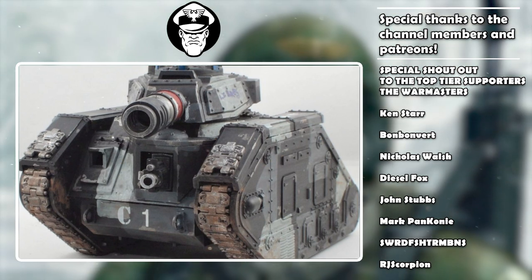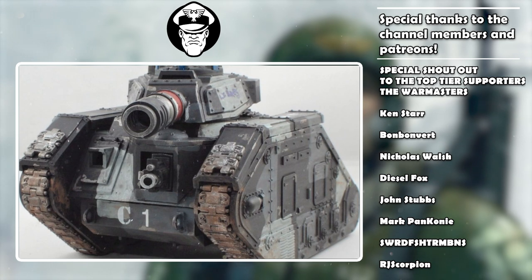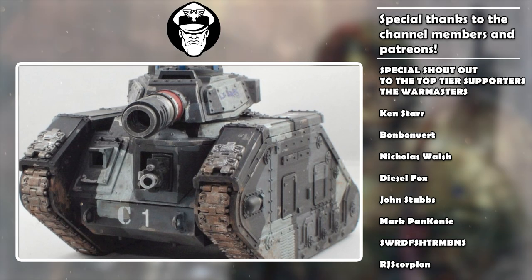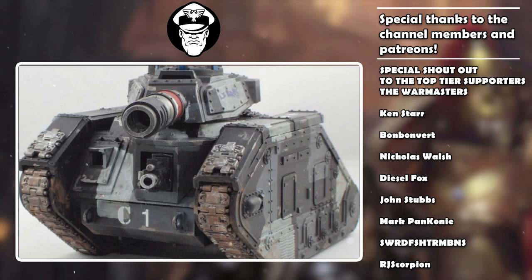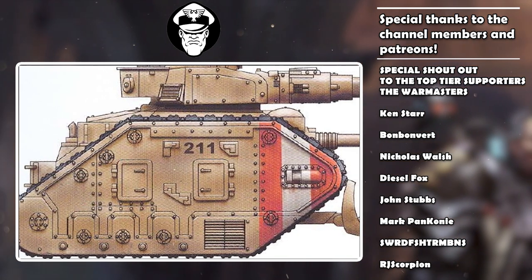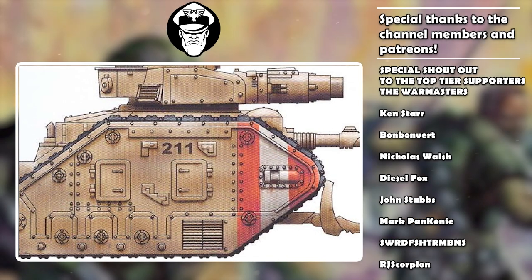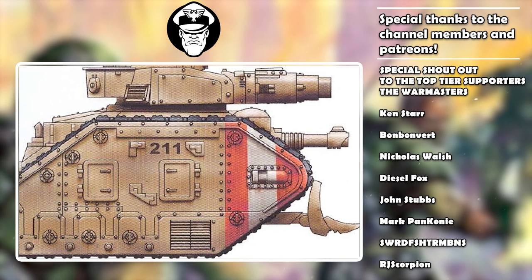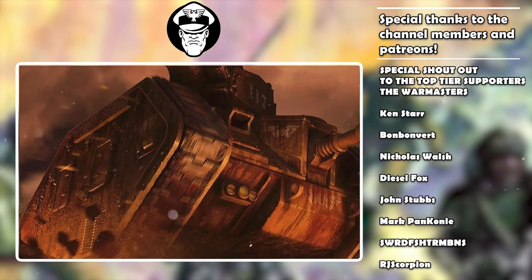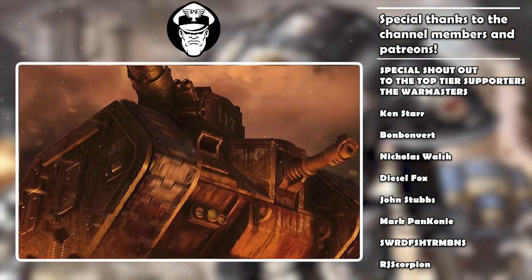The problem Guard tends to have is cracking those tougher, more elite armies where you throw enough dice but your opponent keeps making those 3+ saves. The Punisher Gatling Cannon doesn't help solve that. What's frustrating is that Devastating Wounds could help against vehicles and monsters — but Mow Down the Enemy excludes them. Even if all 20 shots hit and all 20 wound, on average you're only doing 3 Devastating Wounds against infantry. A unit that costs 280 points doing only 3 mortal wounds? It's just laughable.